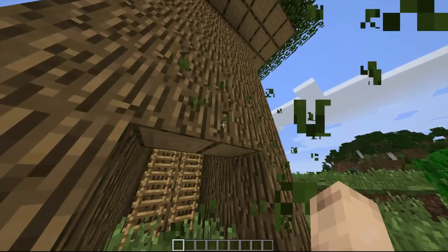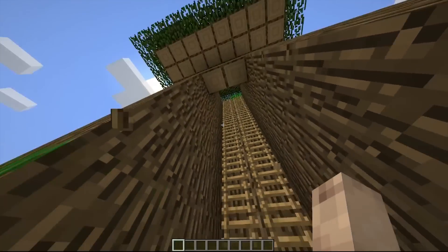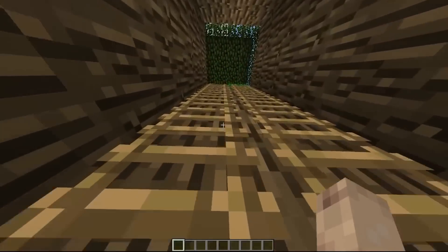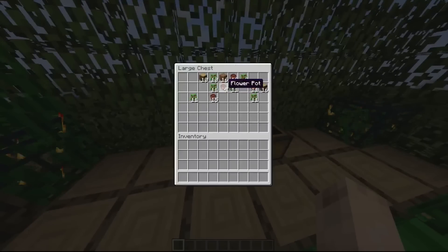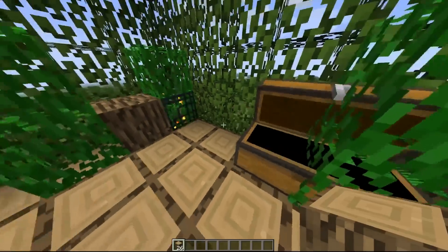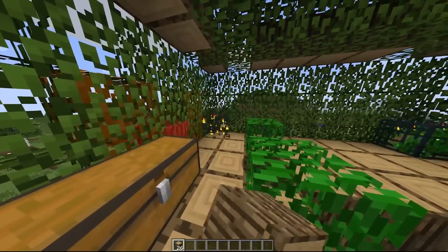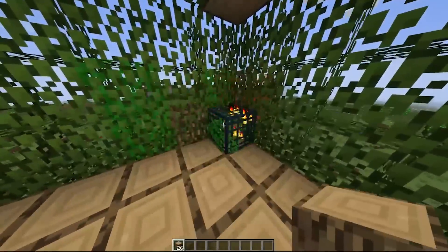Wait, what is this tree doing? Is it attacking me? I am not sure what this is, but I don't think that we are supposed to enter this tree. It looks dangerous, and it is a tree, which is really weird. Normally a tree is not that frightening, but this tree is pretty scary. But we are going to explore the tree anyway because I want to, and there is just tree stuff in here, which is not really that interesting.